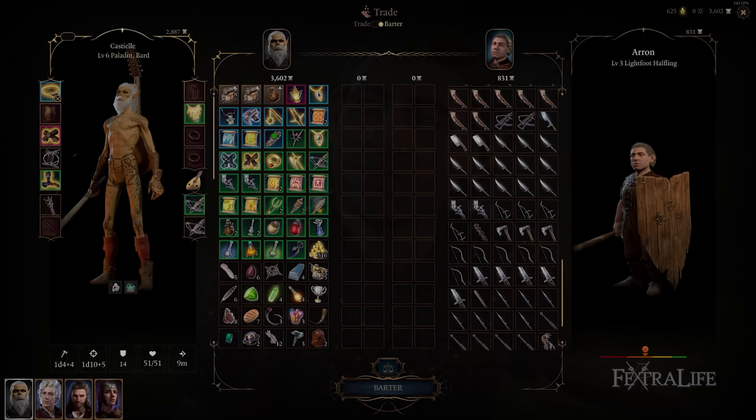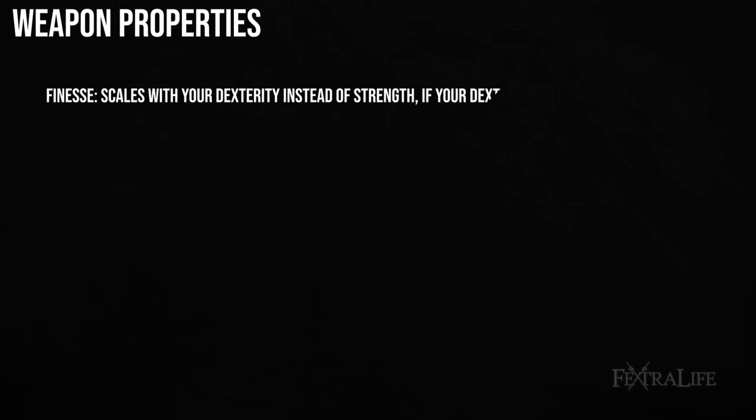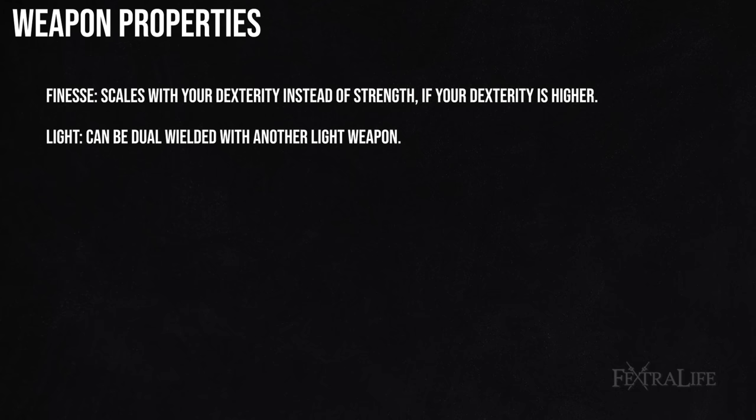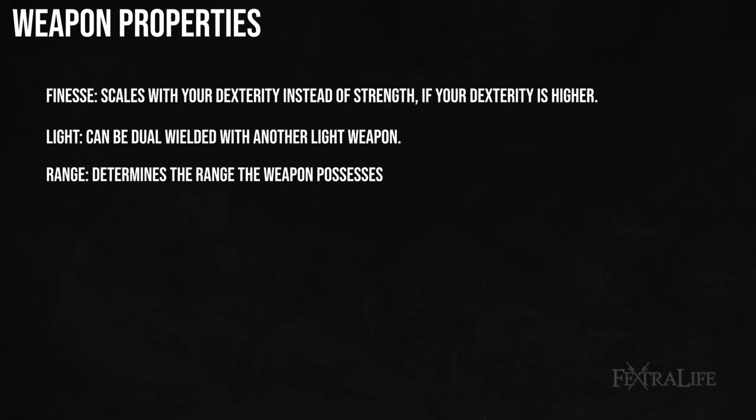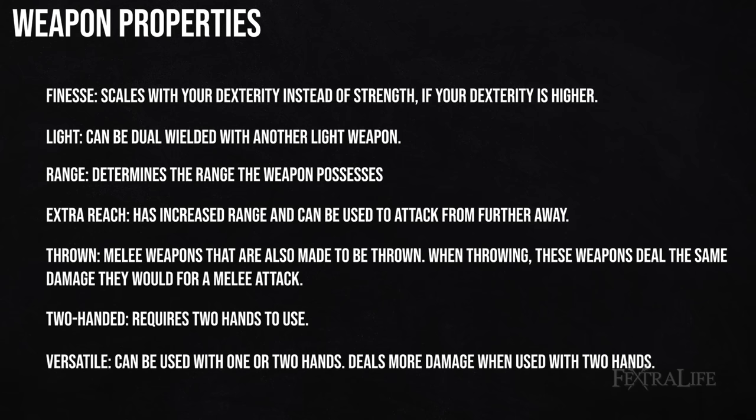Nearly every weapon has a weapon property. Finesse weapons let you use dexterity instead of strength for attack and damage rolls. Light weapons can be dual wielded with another light weapon. Range is the range of the weapon in meters. Extra reach increases the range you can attack from. Thrown weapons can be thrown for the same damage as a normal attack. Two-handed weapons must be wielded in both hands, and versatile weapons can be wielded in one hand or both hands, increasing their damage die if wielded in both.